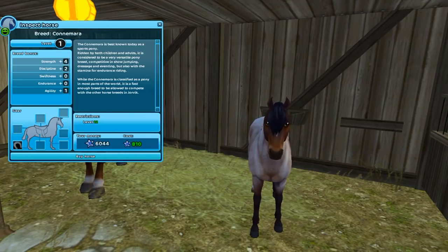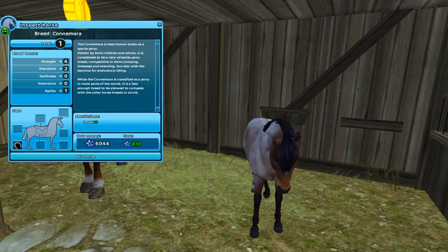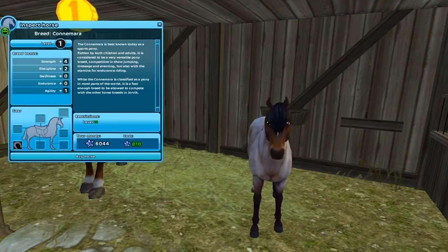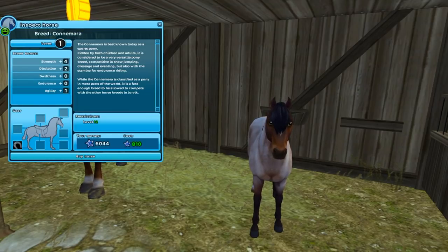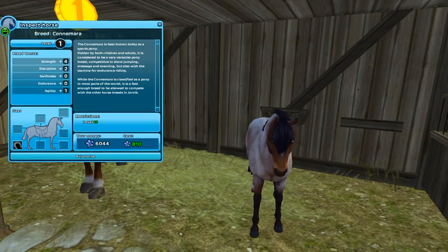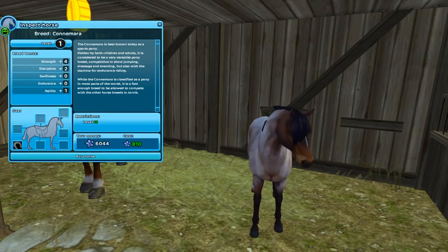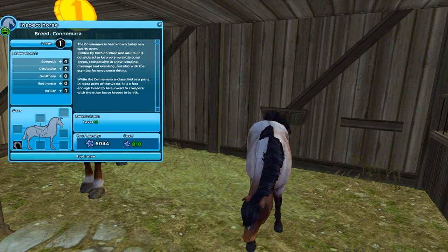We are focusing on the new breed, the Connemara, which I believe is considered a pony in real life, but they are treating it as a regular horse in this game. The update page says: the friendly and curious Connemaras have arrived in Jorvik. Originally from Ireland, this versatile breed is used for show jumping, dressage, and eventing. While the Connemara is classified as a pony in most parts of the world, it's fast enough to compete with the other horse breeds in Jorvik.